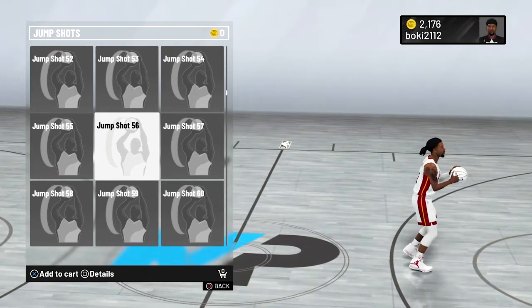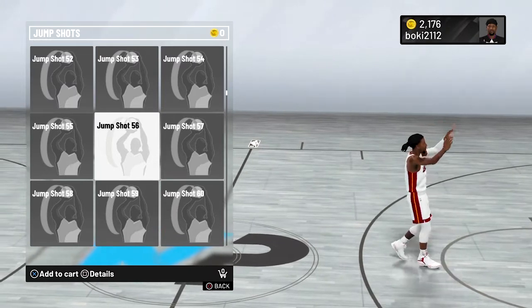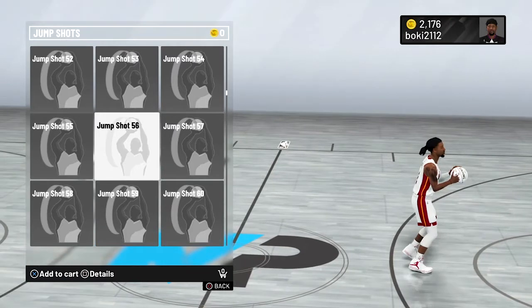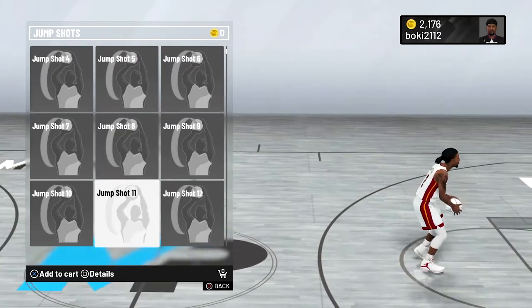Next up is Base 56. This is another jump shot that works well. I don't use it personally — the last one I'll mention is the one I actually use — but try this one out and let me know if it works or not.